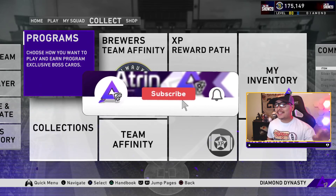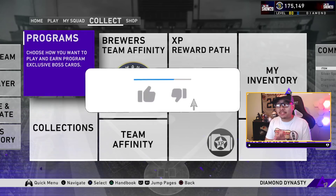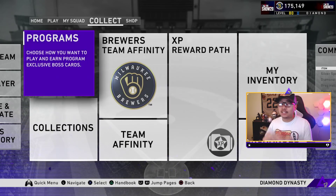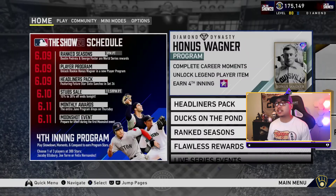What's going on everyone, welcome back to another video! Today we get the brand new June player monthly awards and we're gonna reveal it here for the first time - I haven't seen anything yet. But first, let's take a look at the schedule real quick. Monthly awards and the Moonshot event both drop today, Thursday. It says 'prepare for liftoff' during the first Moonshot event.